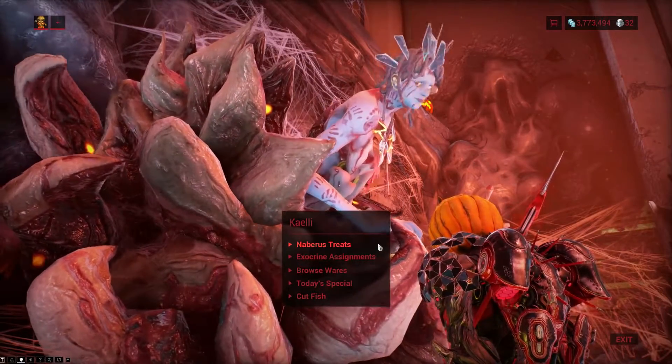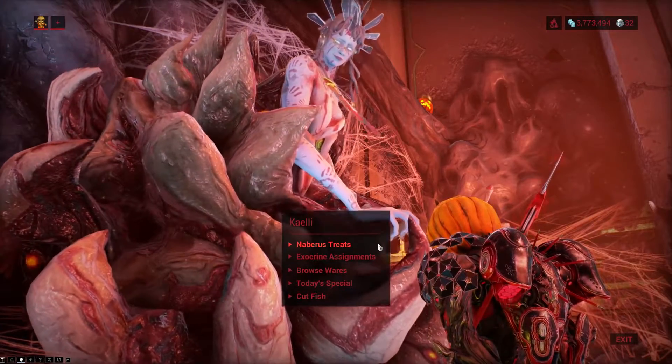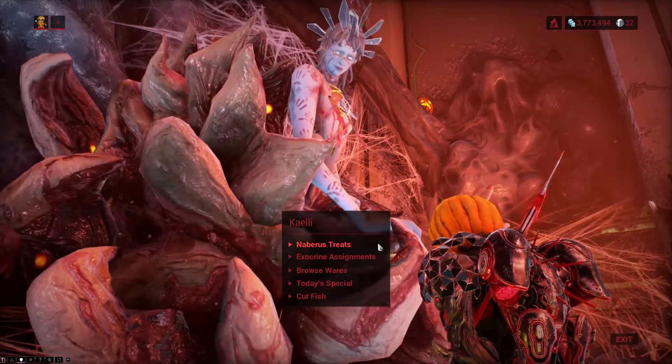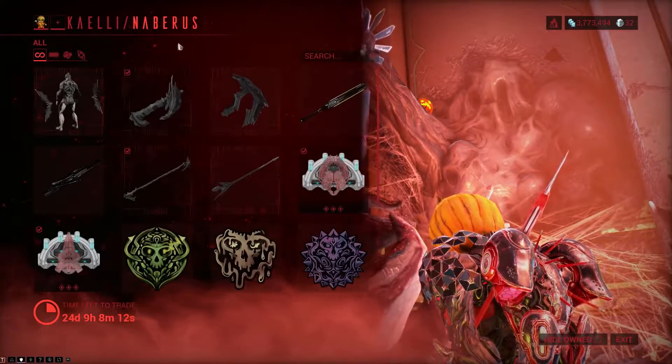Alright, so the Naberrus event is alive and it all has to do with the daughter who now has a spooky costume. There is, as far as I can tell, no mission or no new quest. However, there's a bunch of Naberrus treats you can buy with Mother Tokens — a lot of Mother Tokens.